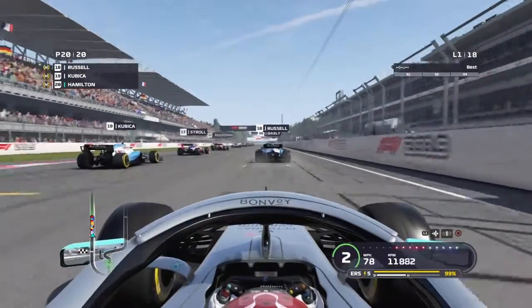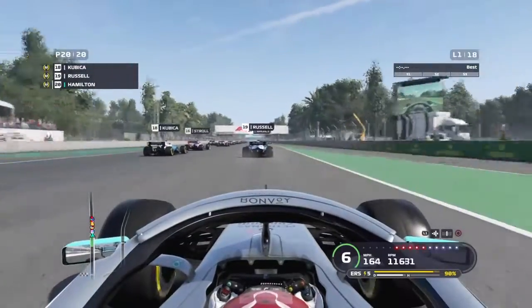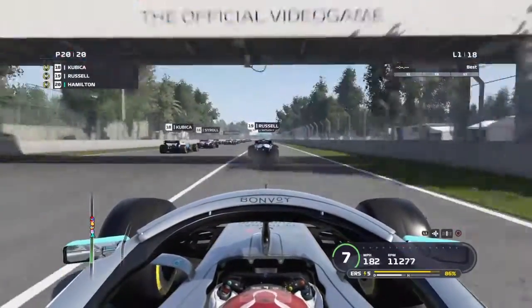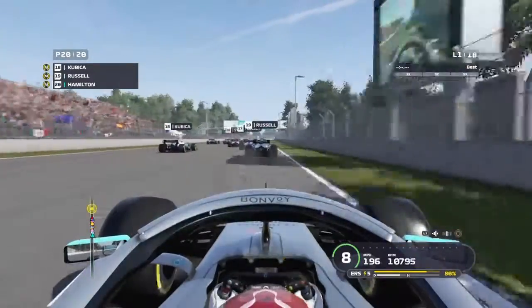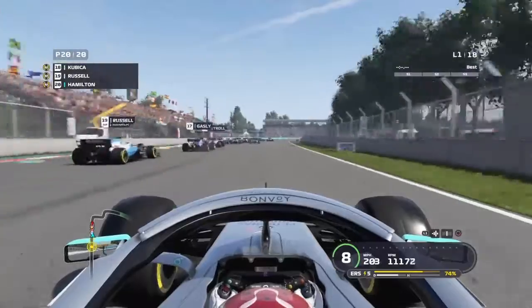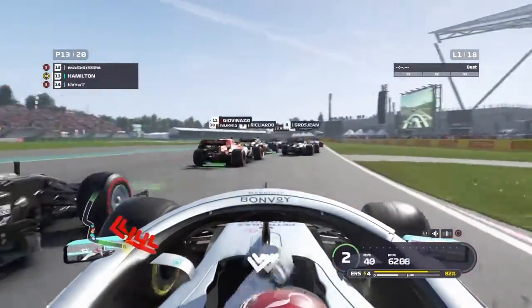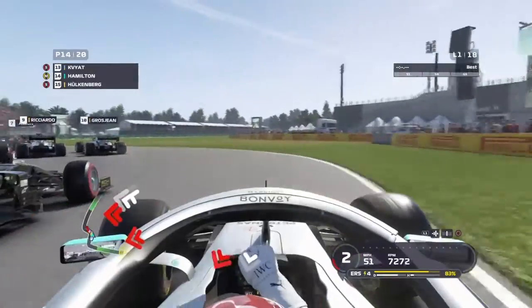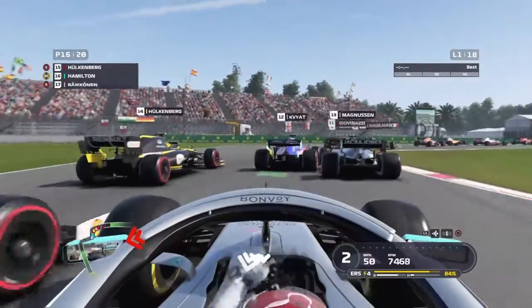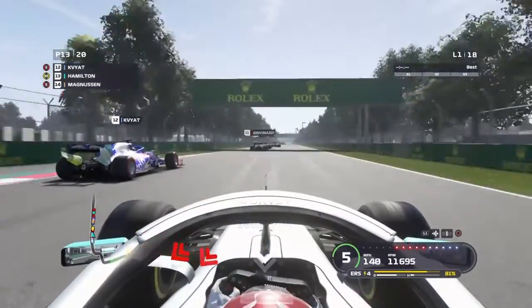We're underway now — terrible start, even though the patch which just came out a few days ago is meant to stop that from happening. As we go into turn one, Russell is pulled to the left, leaving us a massive gap which we dive under. I have to take the grass a bit to avoid any collisions. We try to work our way around Magnussen — doesn't work — so we just sit behind him and get a slingshot.